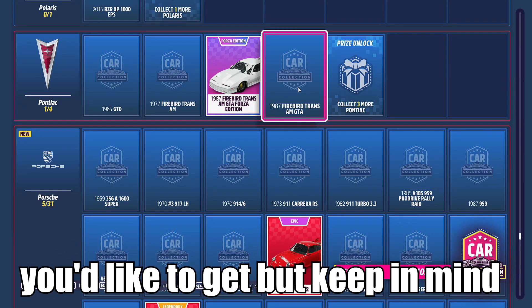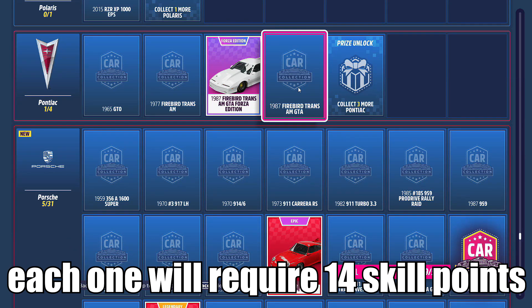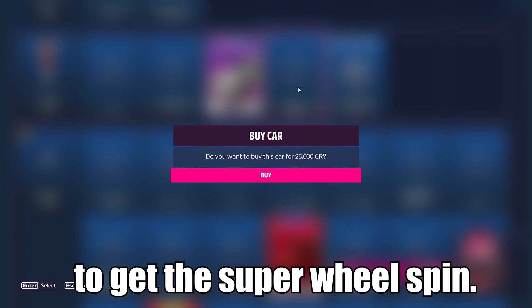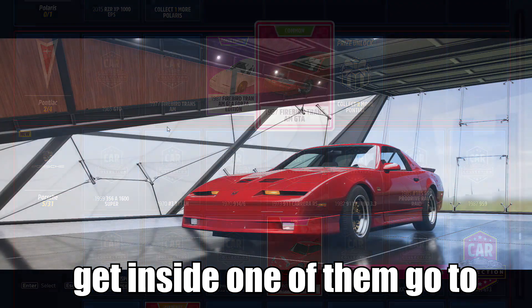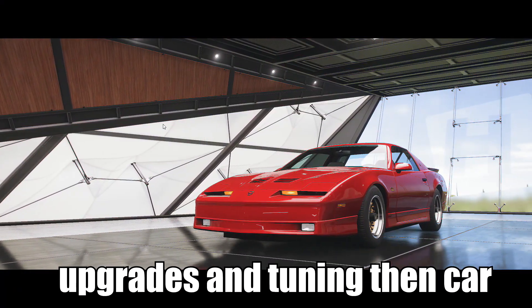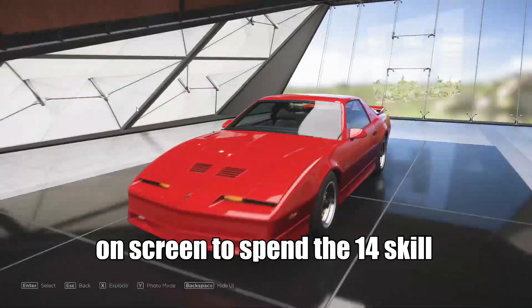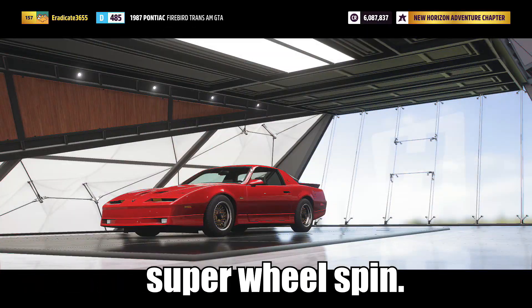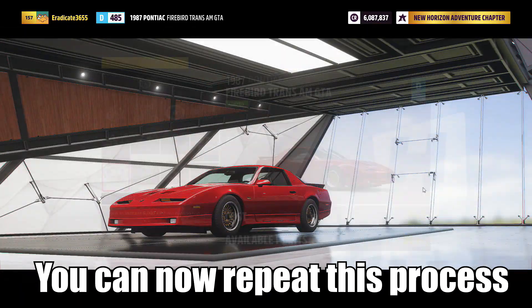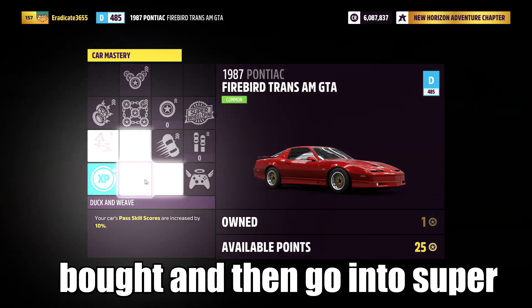From here you can select the 1987 Firebird Trans Am GTA. You can purchase this vehicle for 25,000 credits. Purchase however many you'd like, but keep in mind each one will require 14 skill points to get the super wheel spin. Once you've got your vehicles, get inside one of them, go to Upgrade and Tuning, then Car Mastery, and follow the path shown on screen to spend the 14 skill points to get the super wheel spin.